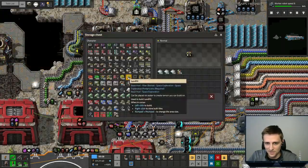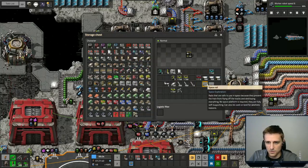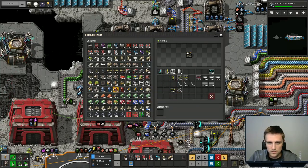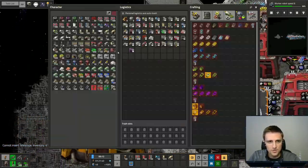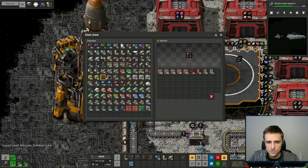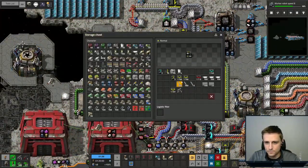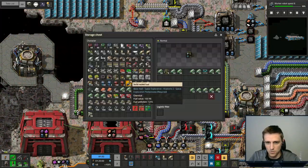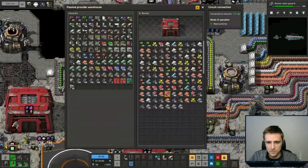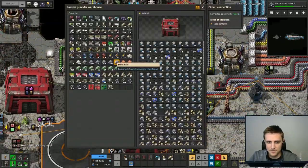We do need some supercomputers, which I think I crafted a bunch of last time I was up here. Let's also grab some undergrounds and space pipes. Oh, we have a telescope — nice. I usually throw a box down over here and throw all my other stuff into it just so I can free up some inventory for other things we need while we're up here. We have a poop ton of electric motors up here — that's good to know. We can also put steel in here.